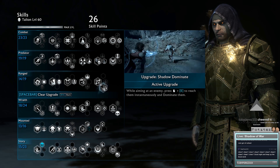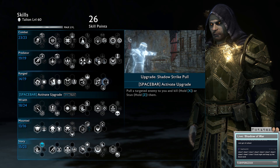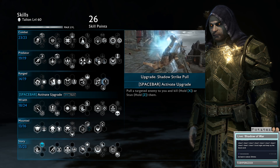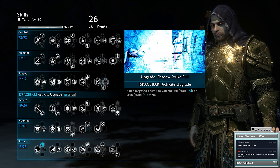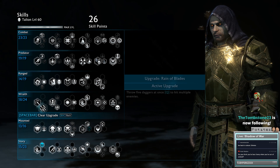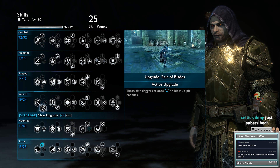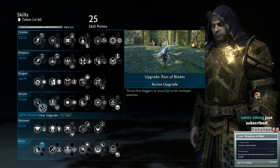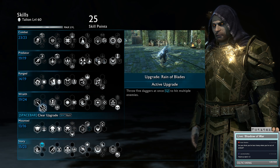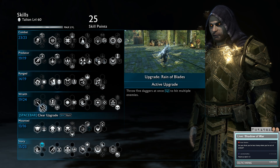For Shadow Strike, Shadow Dominate is good when you're not facing a tough Uruk. But when you're facing a tough Uruk, get Shadow Strike Pull - it's an amazing ability. You can pull anyone that's not range immune to high ground and just focus them by yourself. For Wraith, you want Brace of Daggers and either Rain of Blades or Swift Barrage. Swift Barrage is okay if you're focusing a single target, but I personally prefer the shotgun effect of Rain of Blades, which spreads five daggers out. Because we have the dark set that spreads poison, this will spread poison to at least one Uruk or up to five depending on how many daggers hit.